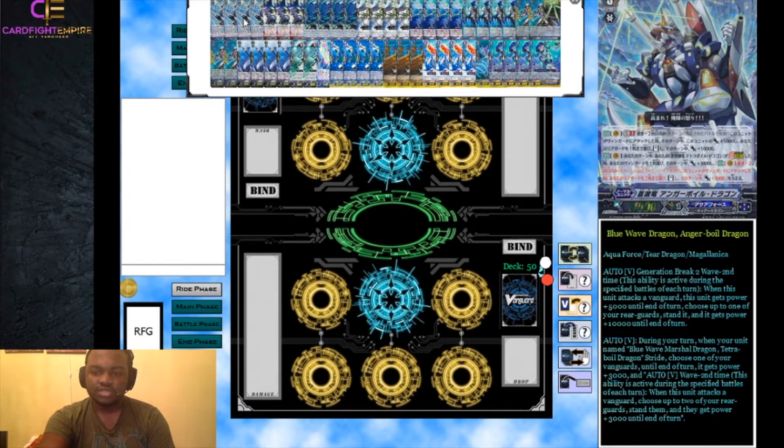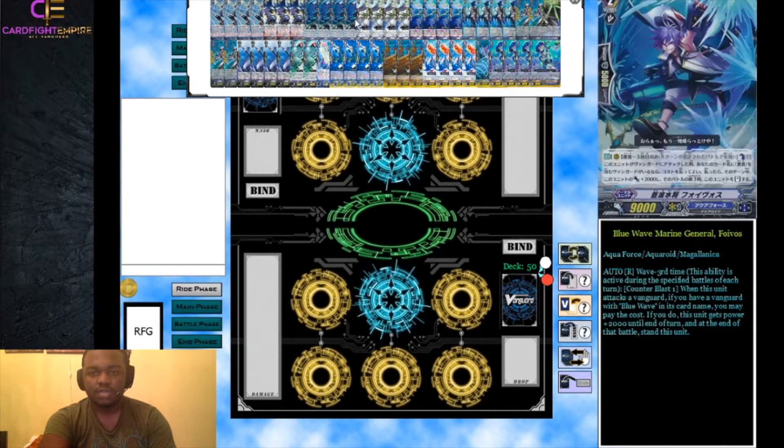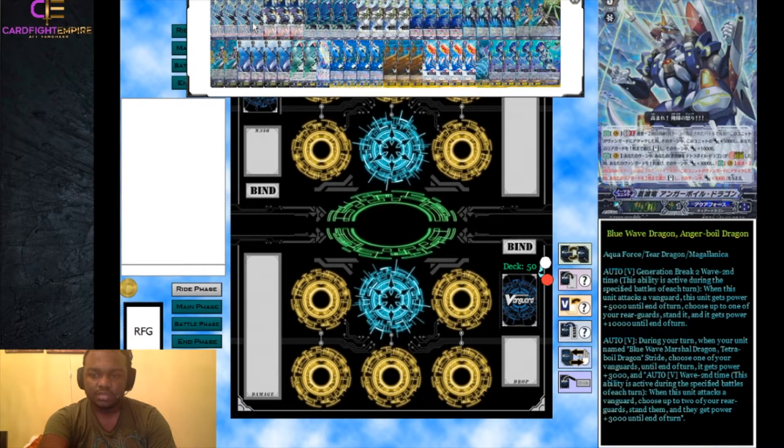The first ability is Generation Break 2, Wave 2. Wave is the Aquaforce keyword — basically when it says 'wave' and then a number, it refers to the attack count. When this unit attacks the vanguard and it is the second battle, this unit gets plus 5,000 power until end of turn. Then you can choose up to one of your rear guards, stand it, and it gets plus 10,000 power until end of turn. It's like a mini Lambrose as a GB2 skill — really solid.